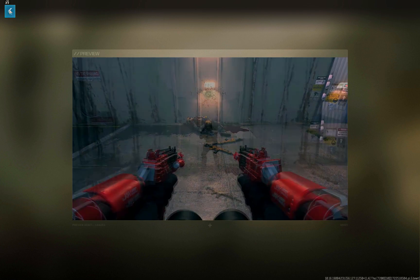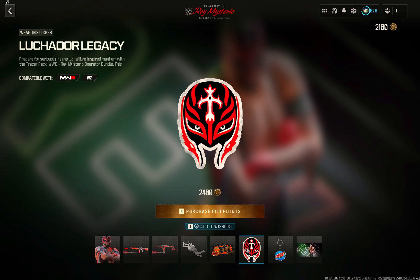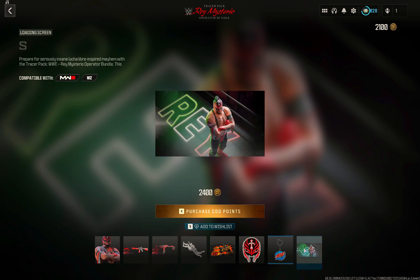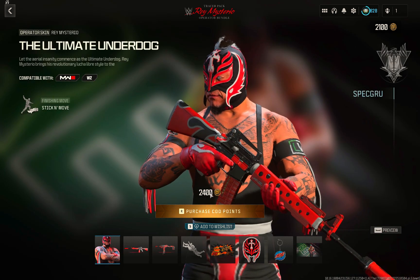This is his finishing move in the last moment. When you buy the weapon and you inspect it, this is his face animation. This is how you hold the machine gun — it's a very good style. The bundle costs 2400.